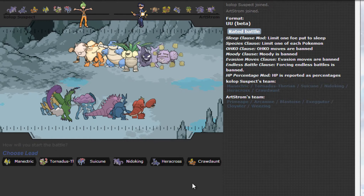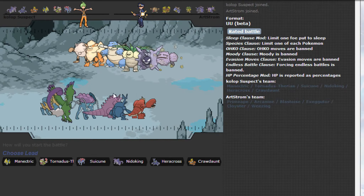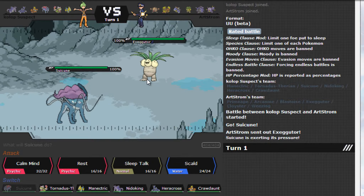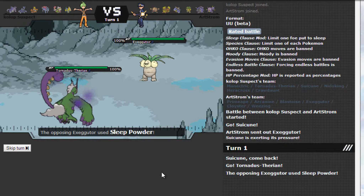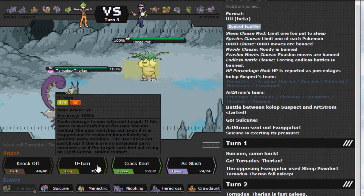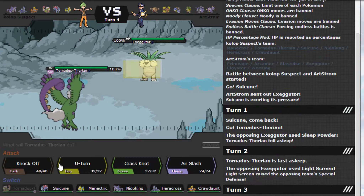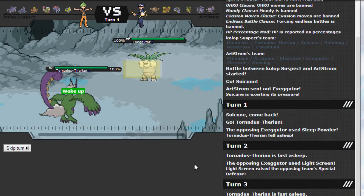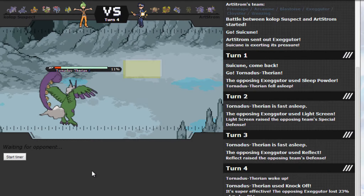I'm thinking he'll lead off with Primeape — no pun intended — but maybe not. I don't think I can predict that Exeggutor lead. What do I do against that? Tornadus is actually a good switch-in, but I think he'll go for Sleep Powder or Leech Seed. Tornadus eats that up. Oh no — Light Screen! Let me try to destroy it quickly on the second turn. I'll go for Knock Off so next time it sets up screens it's not going to be as painful.